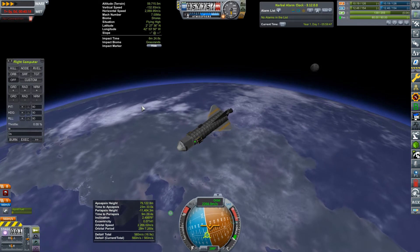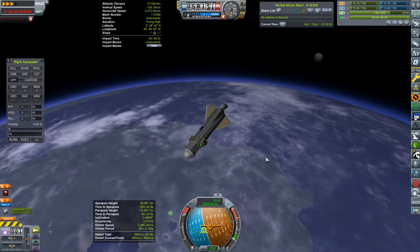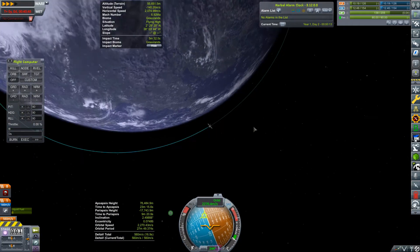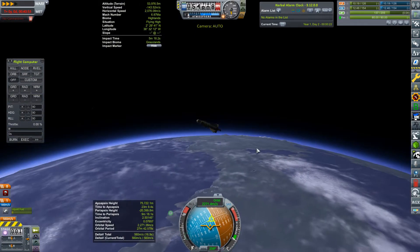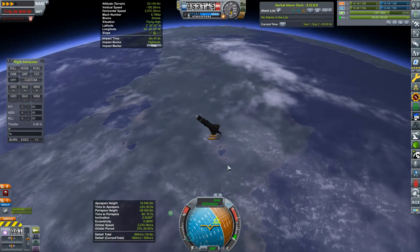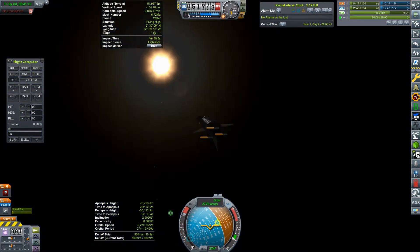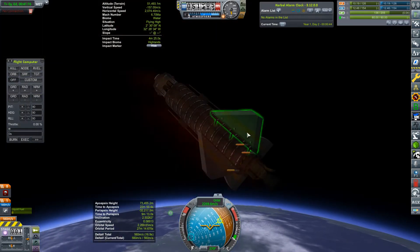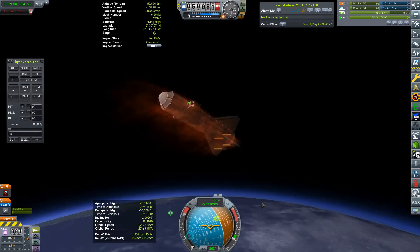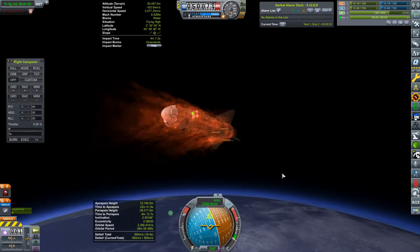The craft is happily orienting itself in roughly the right direction and we've lost our connection. So we are now completely at the mercy of what the physics decides to do. We're not coming down all that quickly — we're probably going to come down in the dark, or at the very least, at sunset. We're probably going to lose certain things, but provided the probe survives, we should manage to complete the contract.